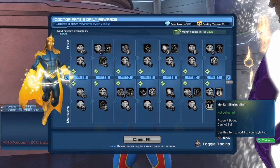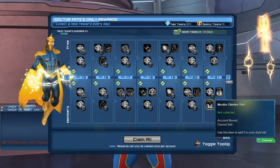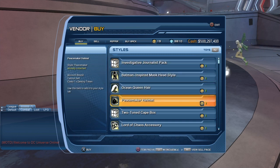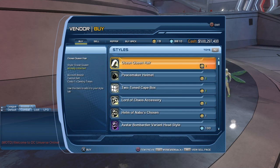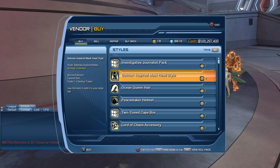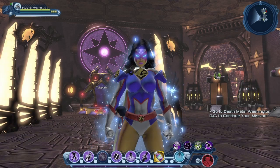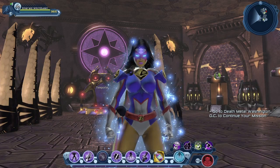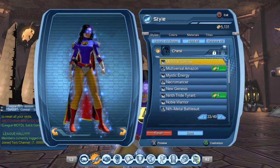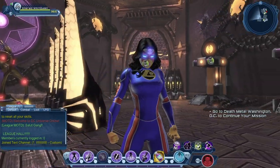If you miss out — whether you didn't log in for 21 days or weren't subscribed — the style should eventually be added to the Dr. Fate vendor, which already has previous 21-day reward styles. Once you get the style on one character, you can unlock it for all your characters using replay badges — 50 replay badges for the Monitor Slimline chest, and the same for the legs, so 100 replay badges per character.